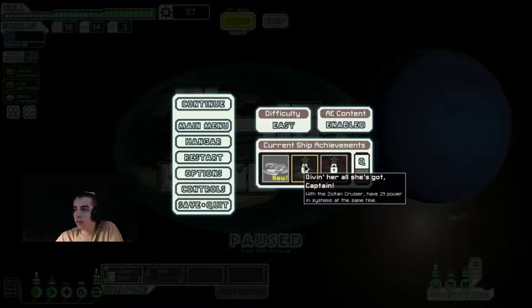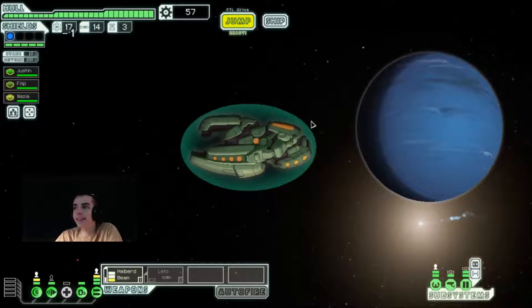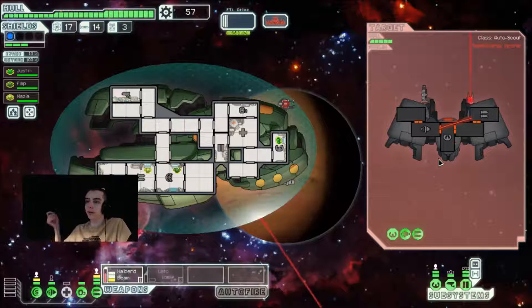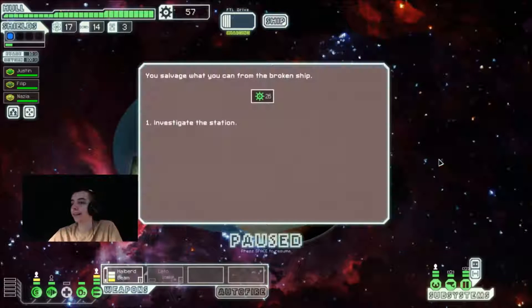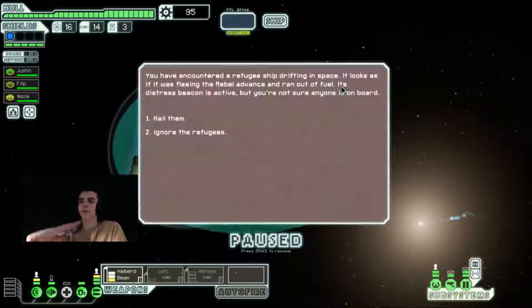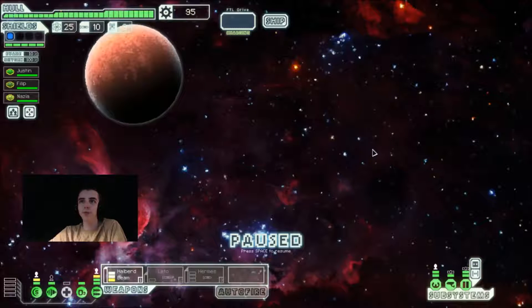What else do we need? Have 29 power in systems at the same time. So we can get to sector 5 without upgrading the reactor and then just put a bunch of reactors in. Lasers are not our friends — we should be fine. Even if they get through the shields, they've got another shot to get through first and they're already dead. So this Halberd beam is great. Hermes missile — holy crap, that's pretty decent. Four missiles for 10 fuel — yeah, we'll take that.